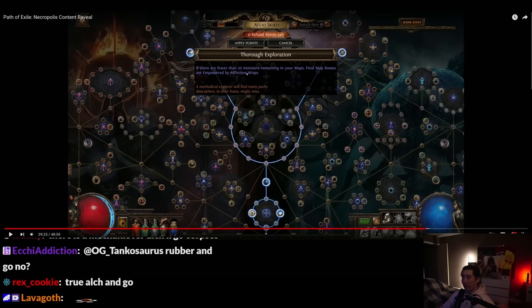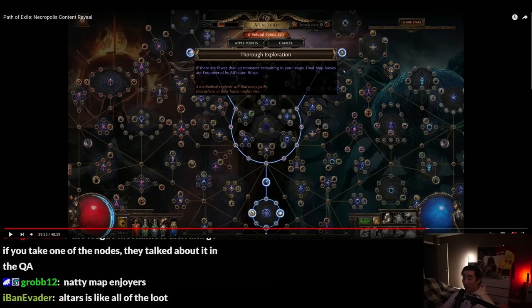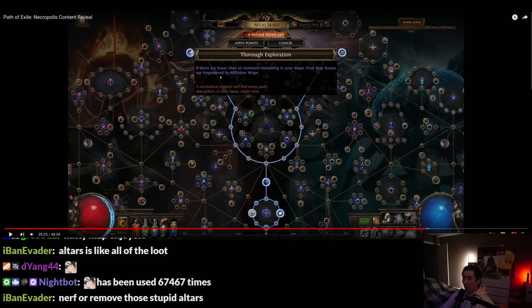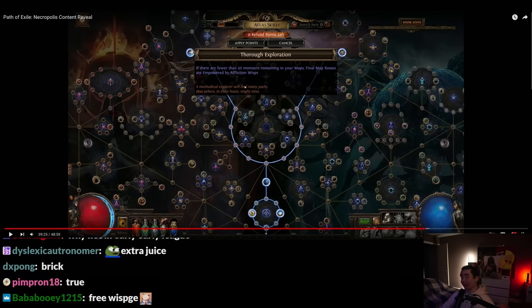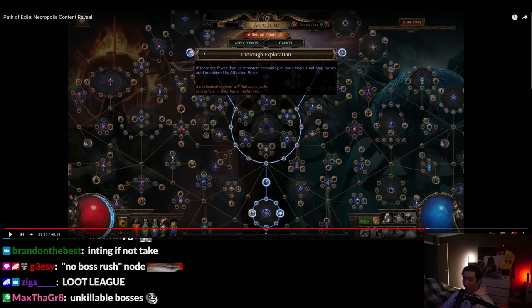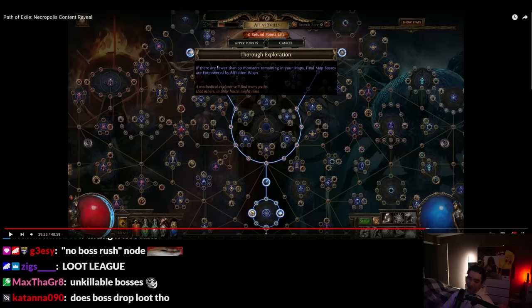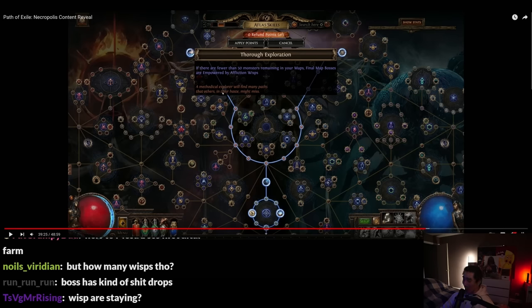If fewer than 50 mobs remain in maps — that's everyone's maps — final map bosses are empowered by Wisps. You just have to take it then. The bosses never really dropped anything great from wisps, but hey — free quantity, rarity, and currency. That's sick.